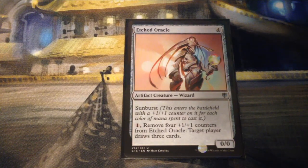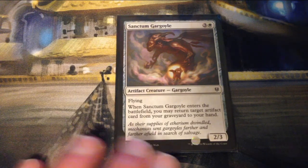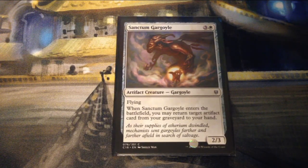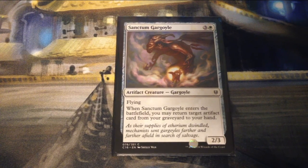Etched Oracle is four generic for a 0/0 artifact creature Wizard with sunburst — enters the battlefield with a plus one plus one counter for each color of mana spent to cast it. You can pay one and remove four counters from it and target player draws three cards; presumably it'll come in with four. Sanctum Gargoyle is three and a white for a 2/3 artifact creature Gargoyle with flying — when it enters the battlefield, you may return target artifact card from your graveyard to your hand.